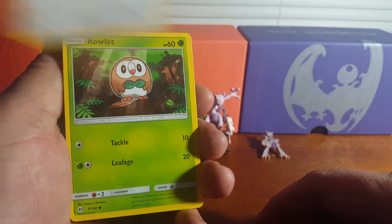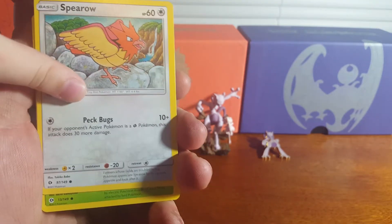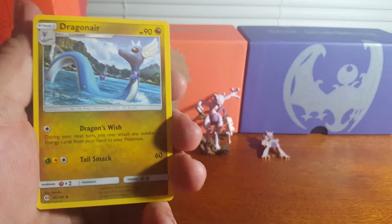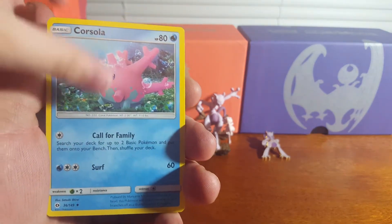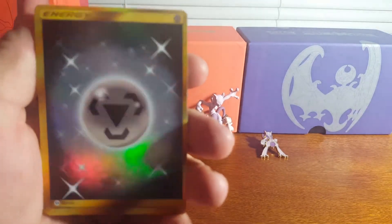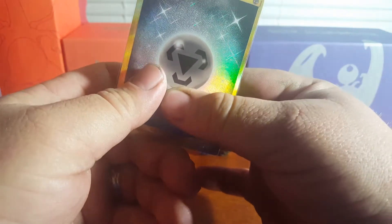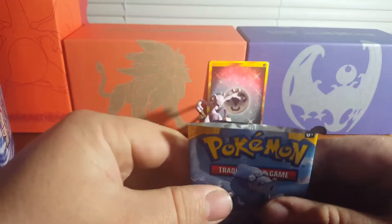Pulling from the first homemade pack: Grimer, Sparrow, Gribbon, Fairy Energy, Dragonair, double colorless energy, Corsola, Artic K9 reverse holo. Then they pull a gold energy card — 'I just pulled a gold energy! I'm not going to trade that one to you.' 'Of course you're not, it's yours.' 'It's all ours, I'm going to put that in the back.'